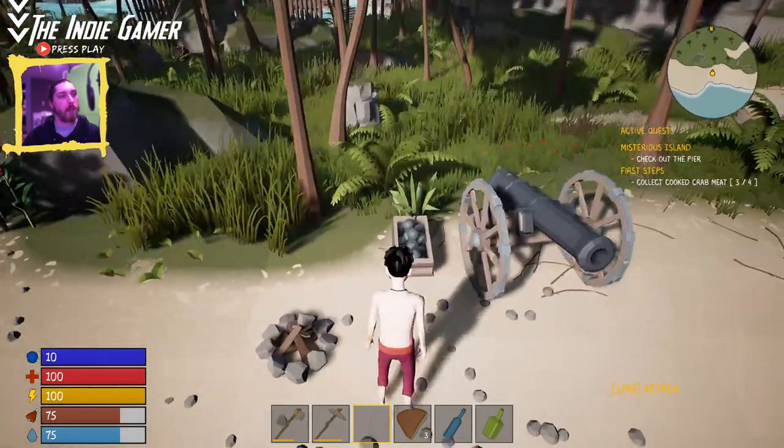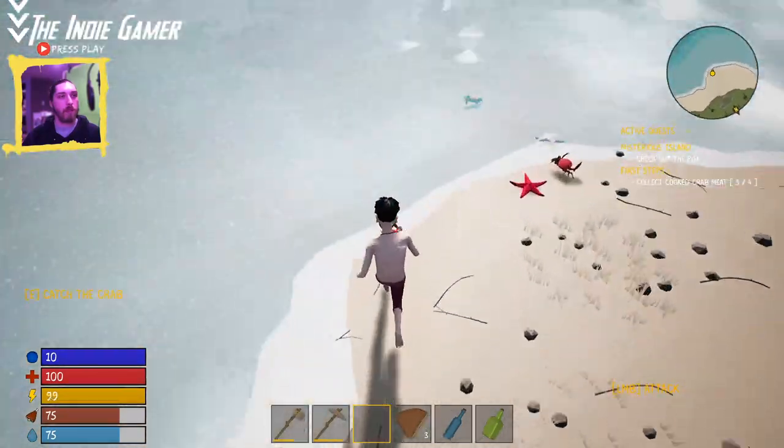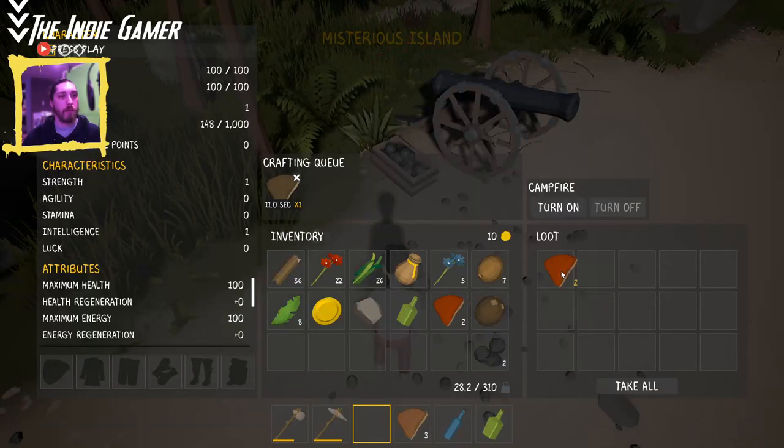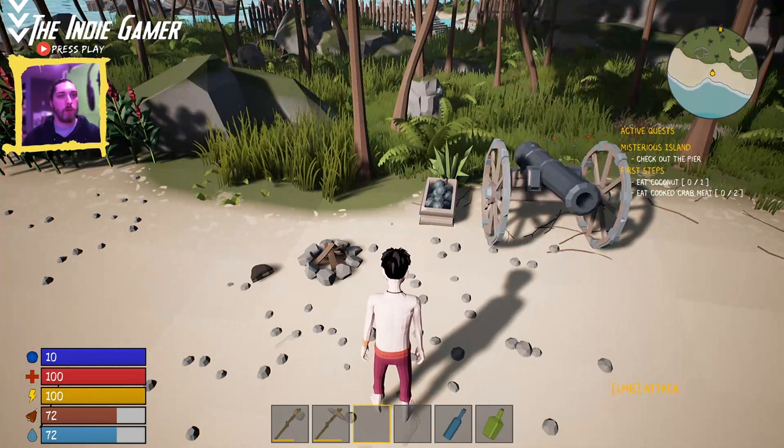Take our wood back — I keep doing that. You gotta press Tab to exit. So now it wants us to cook one more crab meat. Let's go catch one of these crabs and not burn it this time. This time we'll turn it off before it burns. I wonder if burning is based on a skill — maybe so. Okay, now we've got that cooked. Eat a coconut and eat cooked crab meat — looks like we gotta equip it from the hot bar rather than use it directly from inventory.